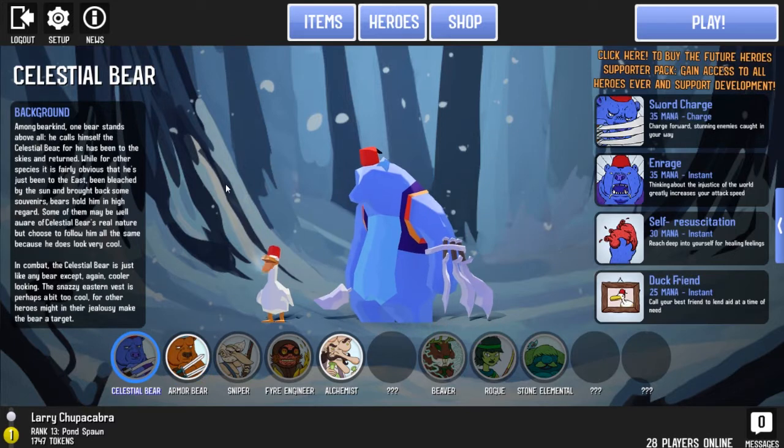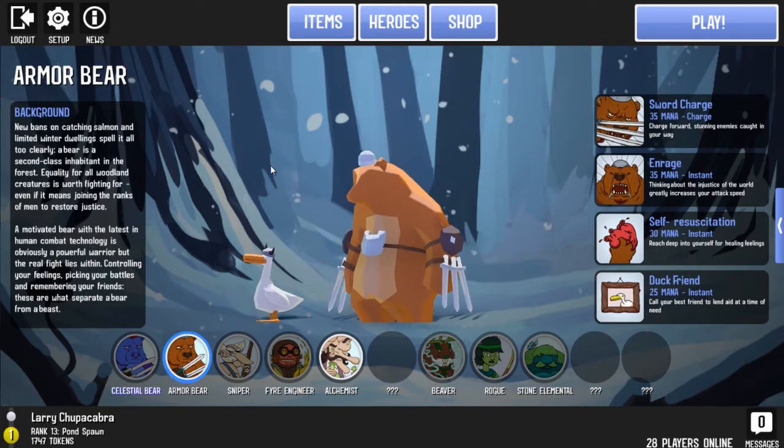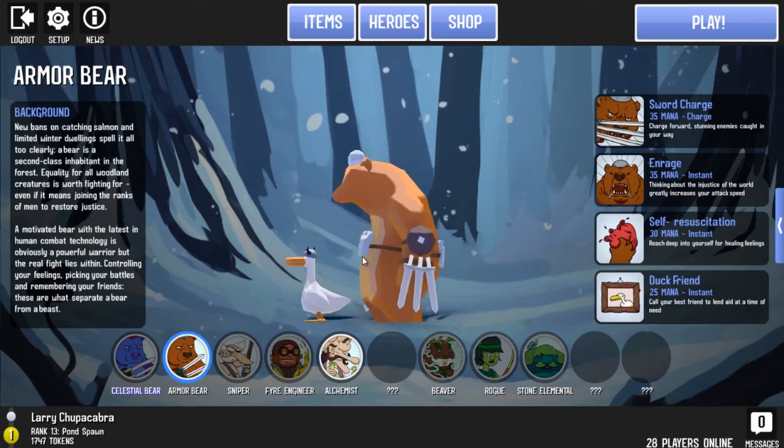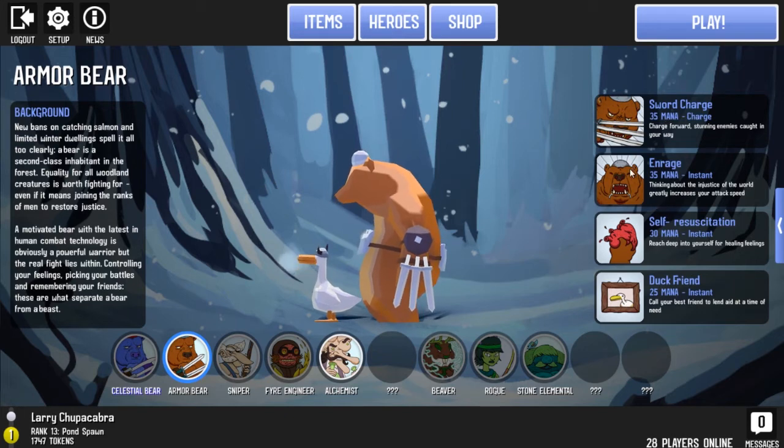They've also got a nicer screen for looking at the different champions. You've got the Armored Bear with a background story, and then an overview of all his abilities. The Armored Bear does a sword charge, gets pissed off and does more damage, gets faster attack speed, can heal himself by squeezing his internal gibblies, and can summon Herman, his lovely duck friend.